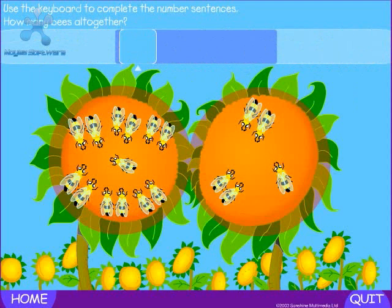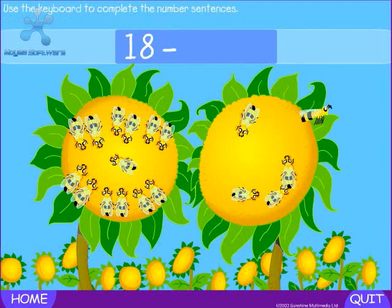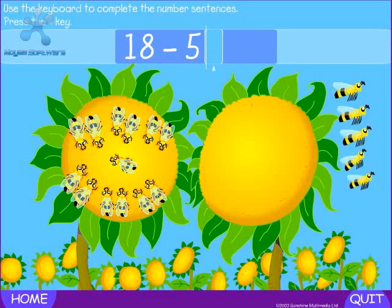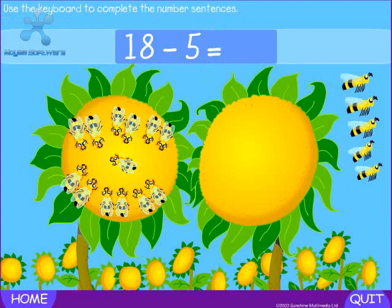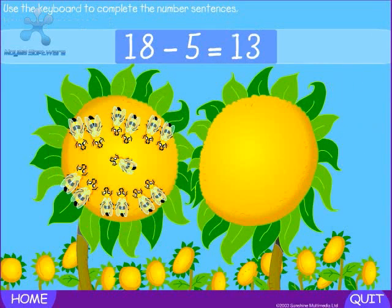How many bees altogether? There are eighteen bees. Press the minus key. Minus. How many bees are leaving? Five. Press the equals key. Equals — how many bees are left? Thirteen. Well done. Eighteen minus five equals thirteen.